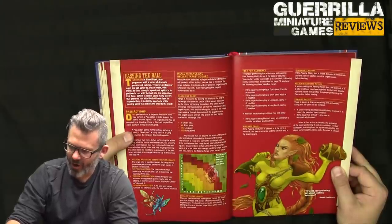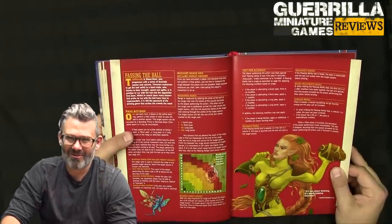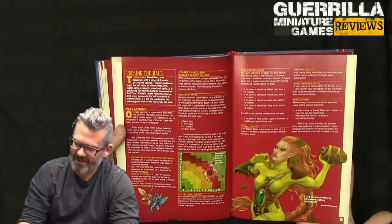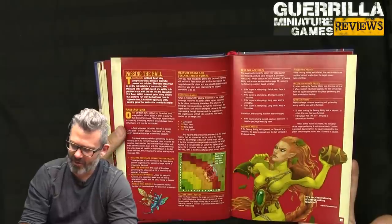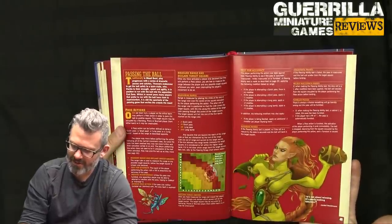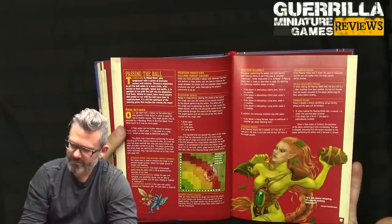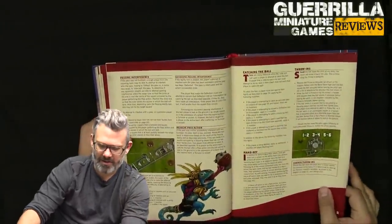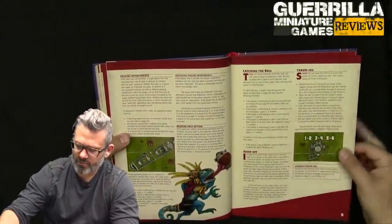If wildly inaccurate — rolling a one — it deviates from the square occupied by the passer before landing, meaning you drop it. If a natural one is rolled on the passing ability test, the pass is fumbled. A player with a passing skill of dash automatically fumbles. When fumbled, the player's activation immediately ends, the ball is dropped bouncing from the square, and a turnover is caused.